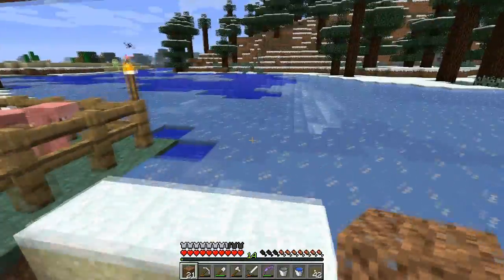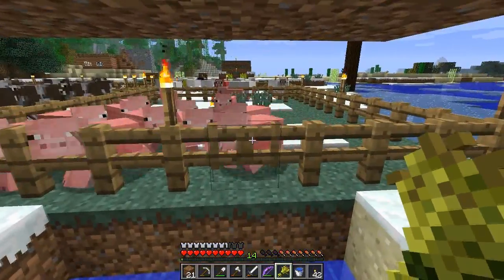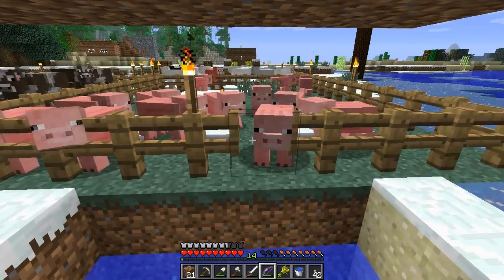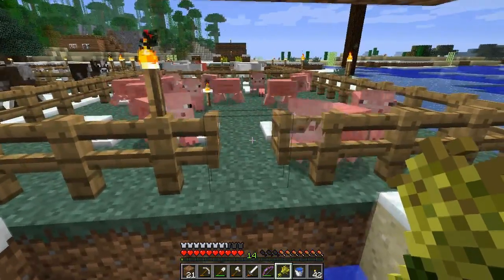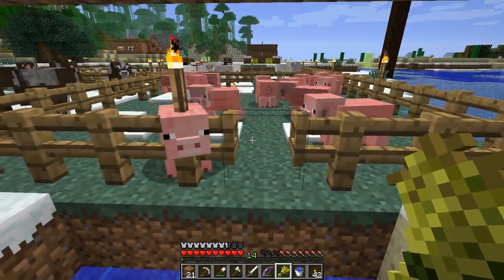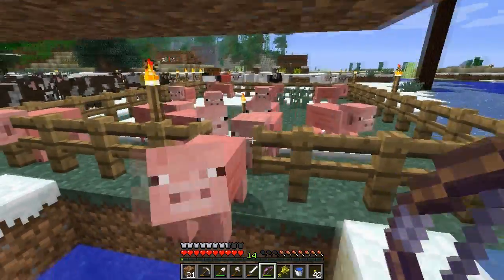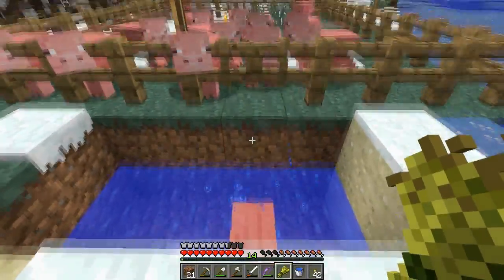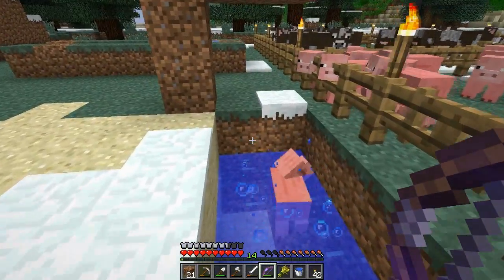We need some pigs over there. Come on, come on out — one at a time please. Okay, we got one. Let's close the gate and lead him right into the testing area. It looks like he will float in water actually quite well. So now let's quickly test what happens.